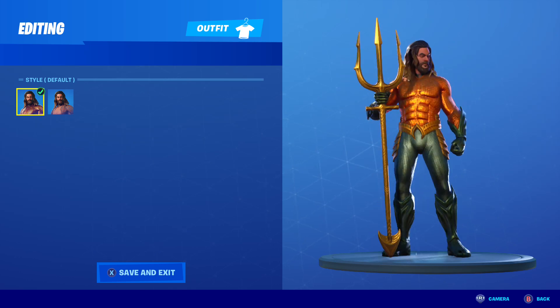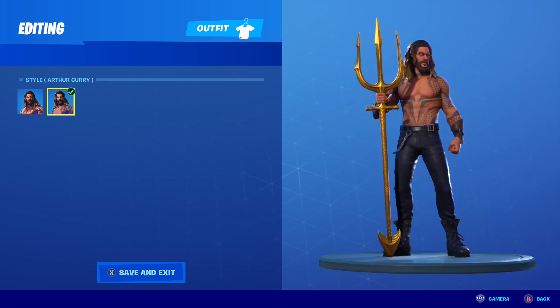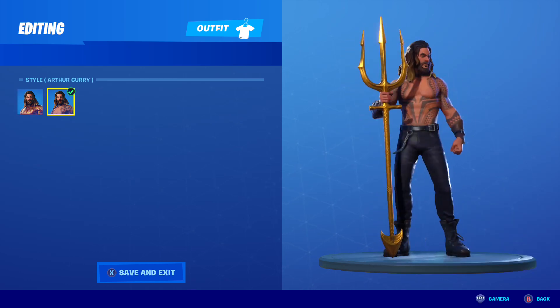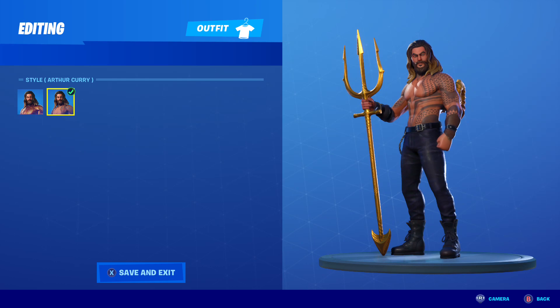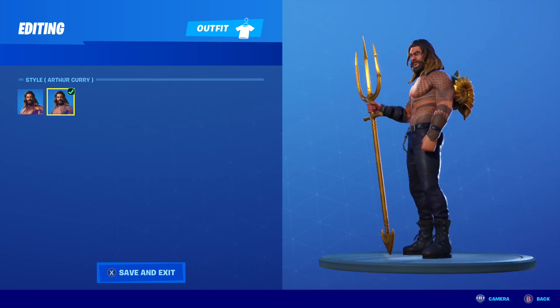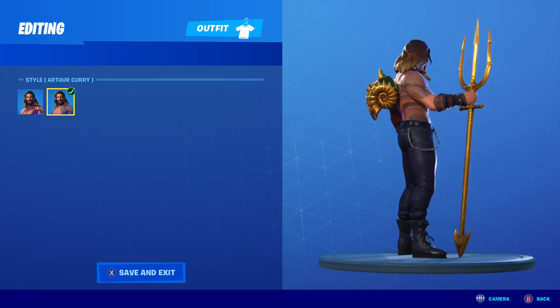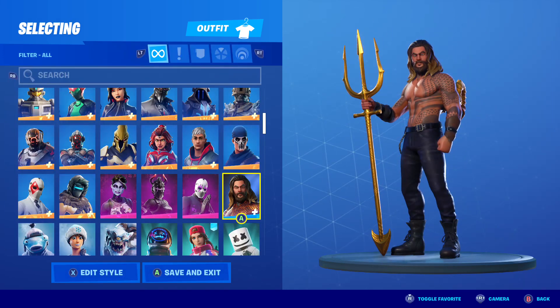He does have two edit styles — he's got the one with the orangish gold and green, and then the one which is just shirtless with black pants. For the purposes of this video, I'm going to show you combos for that edit style because it's pretty much a blank slate with a neutral color, just a guy with black pants. You can put pretty much whatever you want with it.